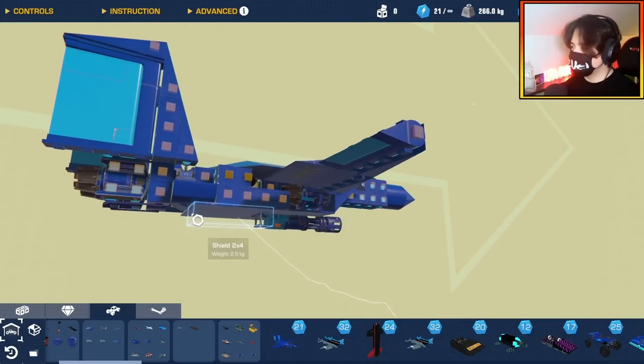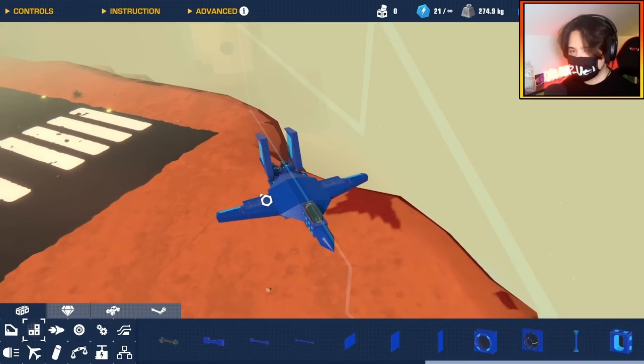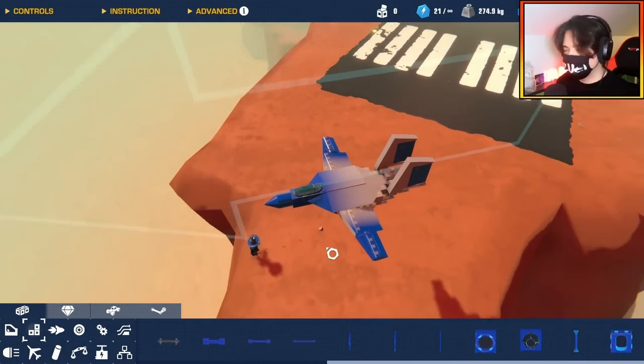I still have 20 blocks to work with. Let's just try and add some armor. I've managed to get this to 99 blocks, so let's give it a paint job. That's a pretty cool paint job — let's go show the guys.